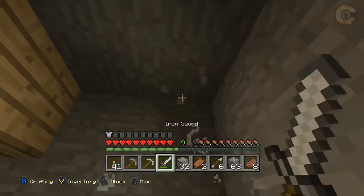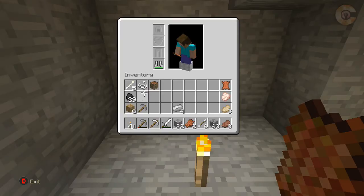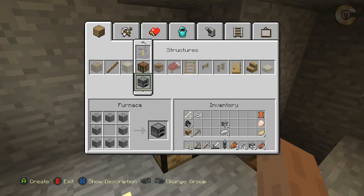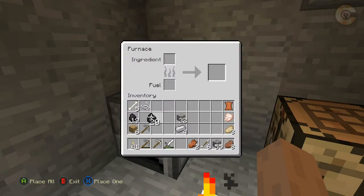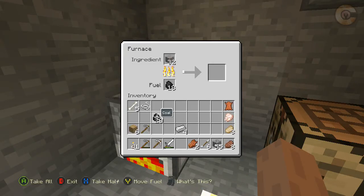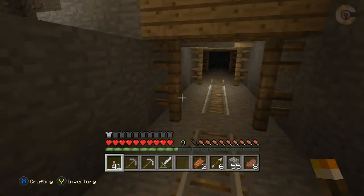At the end of this tunnel I'm going to build myself a little crafting table because I don't have one with me. Plop that down. Then get myself a little furnace. Put some coal in there — I have a lot of iron to smelt, 32 iron. This is going to actually take a while, so maybe I'll continue exploring in one direction and then come back to my iron.